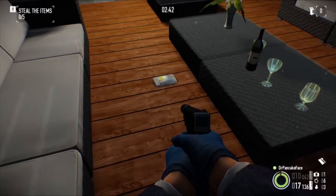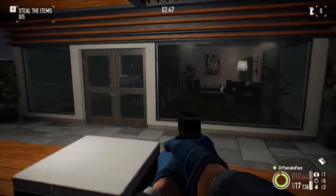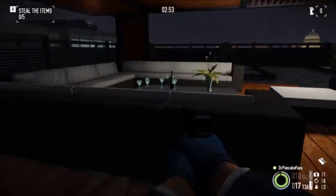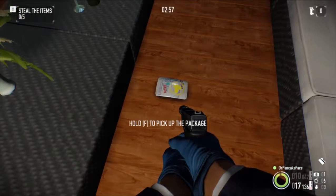Here we got package number 4. We are up on the roof in the middle. There are the skylights — they spawn up there. Right here in the middle, next to all of these couches, we got package number 4.